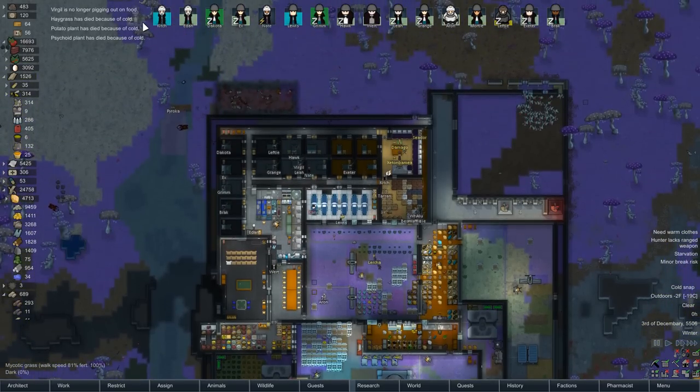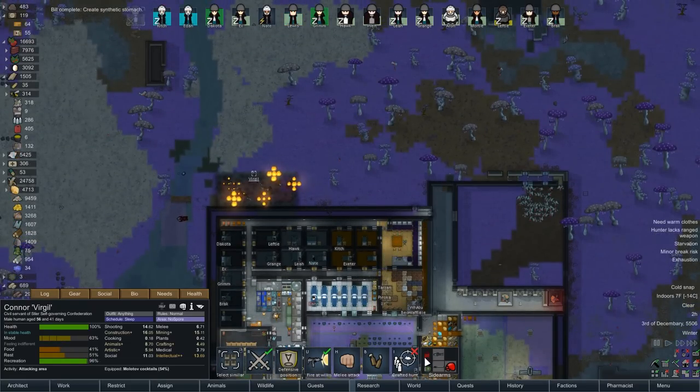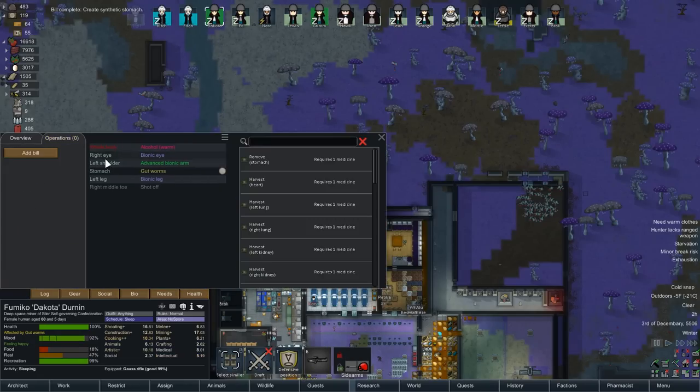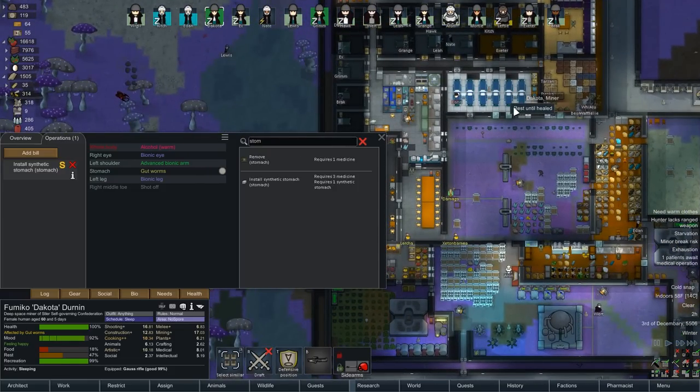Okay, welcome back Virgil — now you should be a little happier. And I just saw the synthetic stomach go by, so Dakota — good news: new stomach. Much easier to deal with. Go ahead and come rest in a good bed and then I'll have somebody come deal with you.